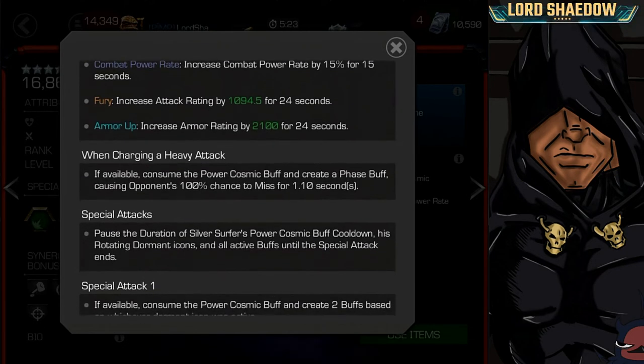When charging a Heavy, it will consume the Power Cosmic buff — that's the first way to consume it. It also creates a Phase buff, which causes the opponent to have a 100% chance to miss for 1.1 seconds. That's nice because it means you can fire off your Heavy without worrying about getting interrupted. So as your buffs are rotating and you see the one you want, you can hit Heavy even in the middle of a combo or while the opponent is attacking you — they're going to miss and you'll get that buff active.